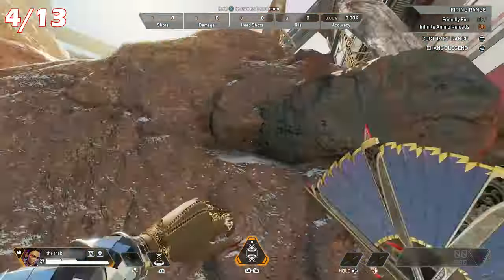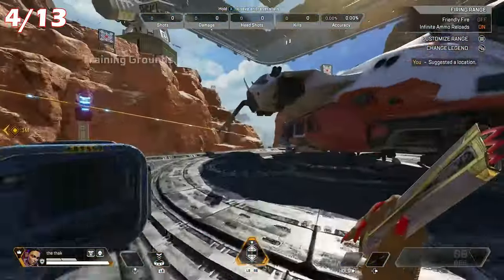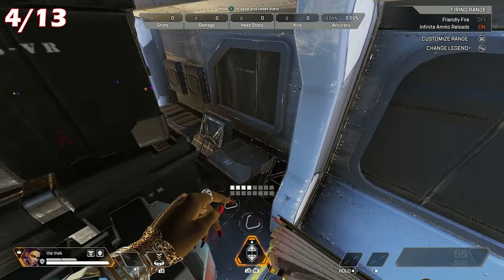Nessie number 4: get yourself over to the dropship on the helipad, kind of a bit more central in the firing range towards the back. Go inside that dropship and you should find a Nessie sitting on the ledge next to the weapons box.